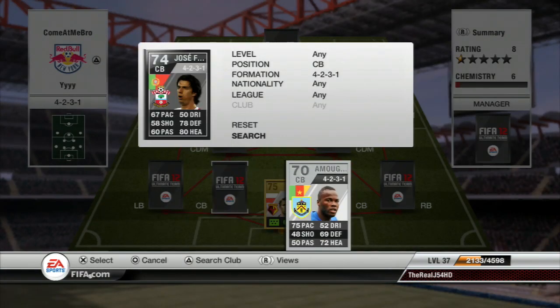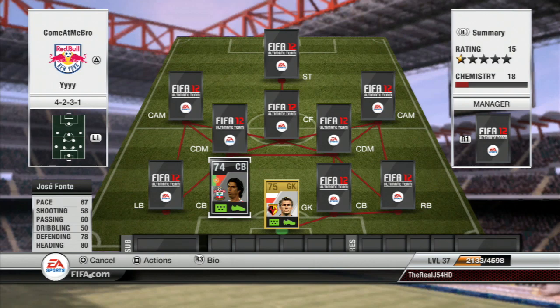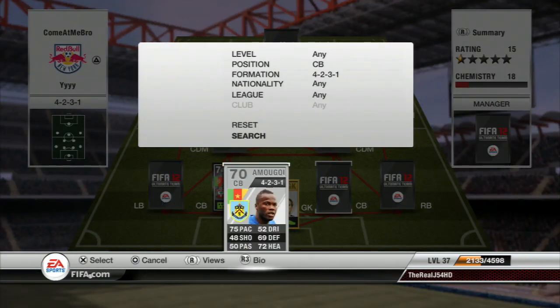The first center back is the informed Jose Fonte. He's got 67 pace, 78 defending, and 80 heading. He only cost around 22k and he's really good for his price. The only downsides are his dribbling and passing — those are his two standout let-down stats — but other than that he's a really good player and I definitely recommend him.